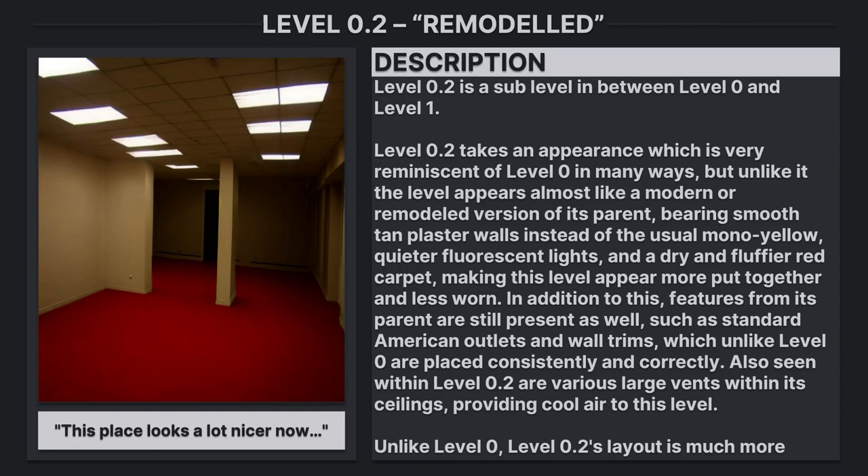In addition to this, features from its parent are still present as well, such as standard American outlets and wall trims, which unlike level 0 are placed consistently incorrectly. Also seen within level 0.2 are various large vents within its ceilings, providing cool air to this level.